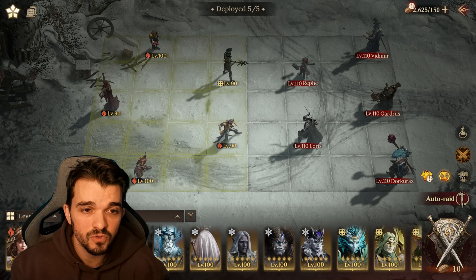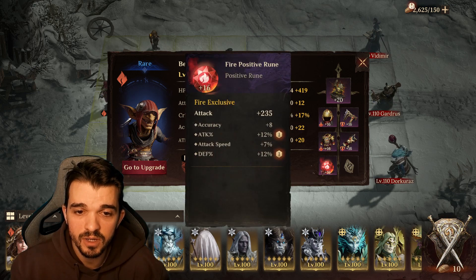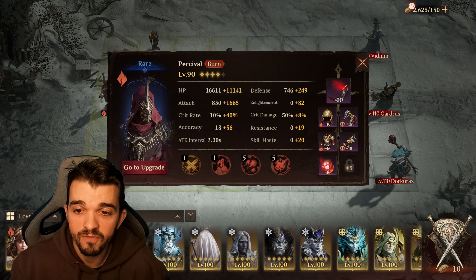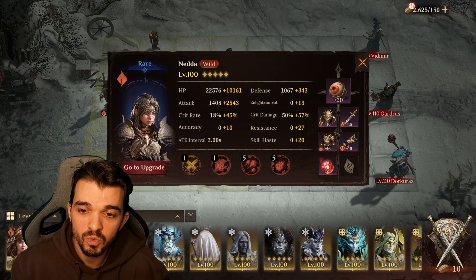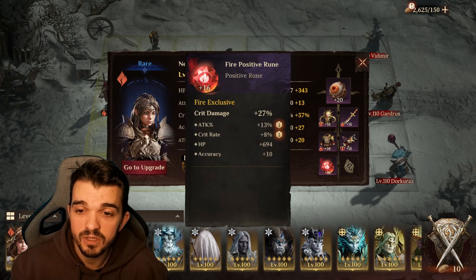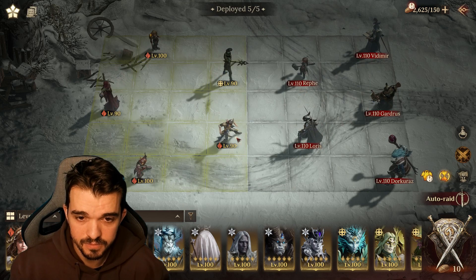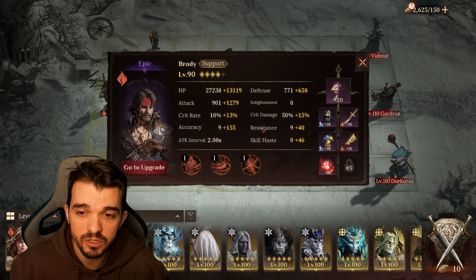I'm using the Manticore set, attack percentage, crit rate, and some attack on the gems. The main goal is attack percentage and crit rate. One set gives crit rate and the other gives skill haste. This rare character does really good damage — she has crit damage and attack percentage. Aim for attack percentage and crit rate — those increase your damage the most.